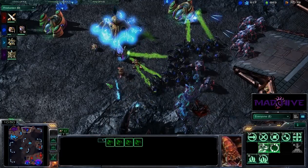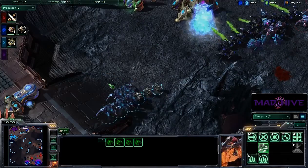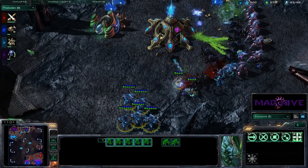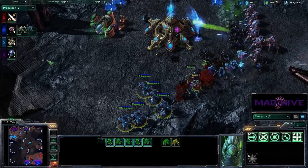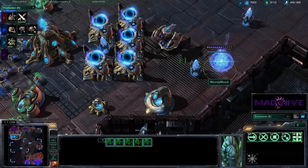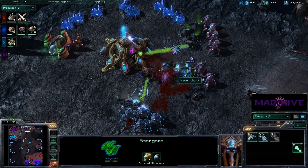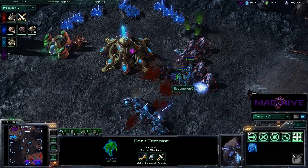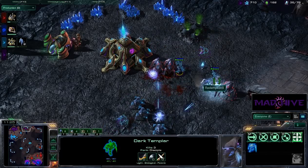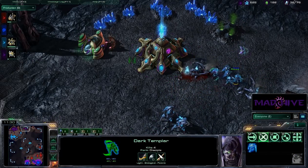At this stage of the game I think the damage the DTs are going to do is going to be significant. Here comes some reinforcements from Woody Wood, who has not yet been able to get out his Stargate technology — and now he's going for Colossus tech. Woody Wood, what are you doing? Apparently he thinks the way to win is to get every building in the game. Still these DTs are going unchecked — three kills on that one, four kills on that one, and they're going to clean this up.